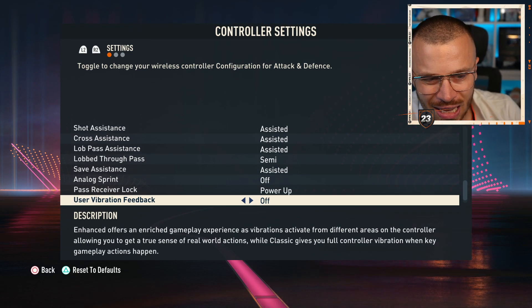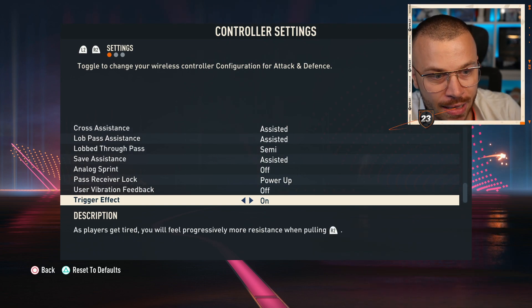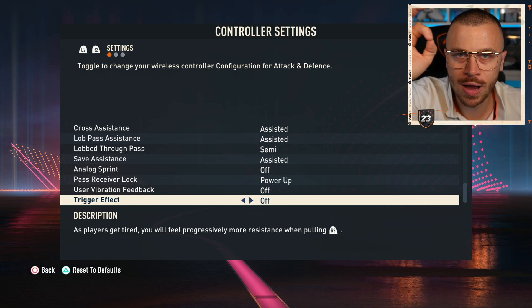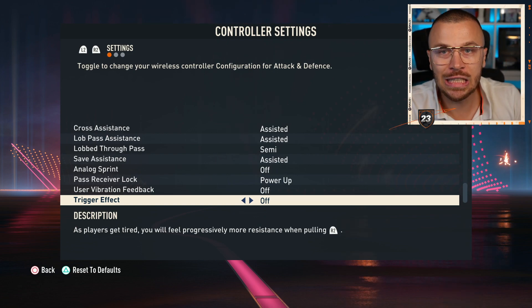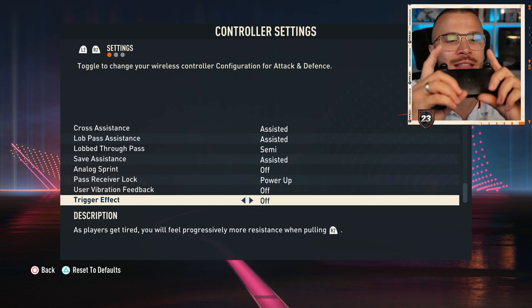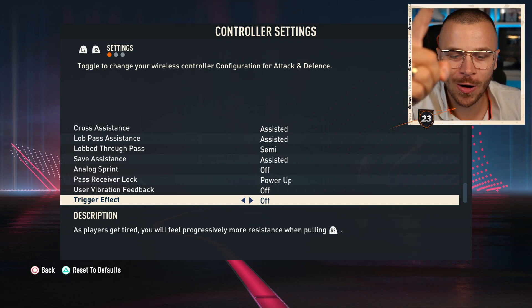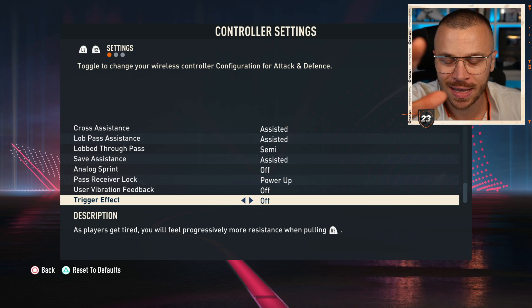Last but not least: User Vibration Feedback — off, forget about it. Trigger Effect — off. Don't make the mistake of using on: when your players get tired, you will experience difficulties pressing the left and right bumpers of your controller, and you are going to lose your matches. Off, 100% off.